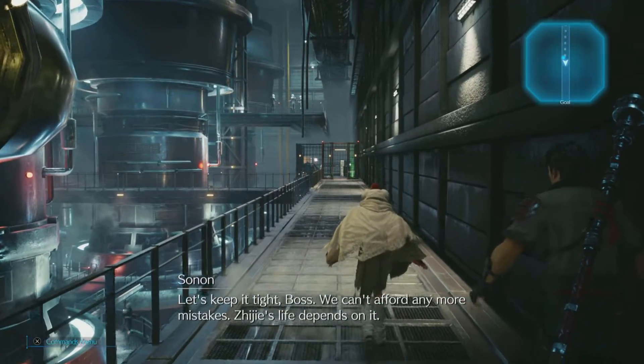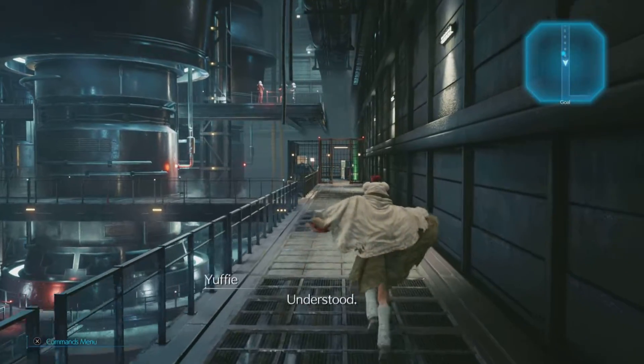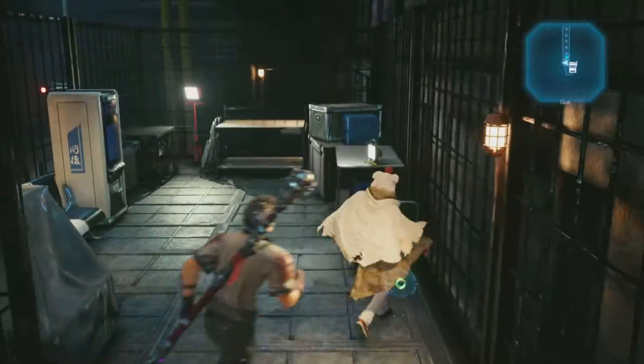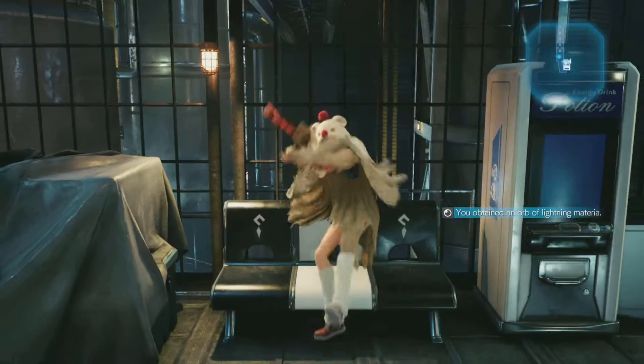The characters say to keep it tight and they can't afford any more mistakes. Yuffie runs in that weird way she does. We get to this bench and I'm about to do some materia preparation for the next boss fight — I'll cut that part out since it doesn't really need to be shown.